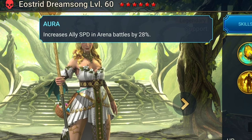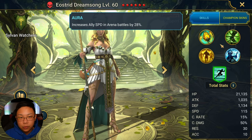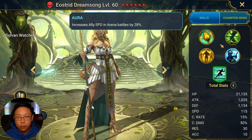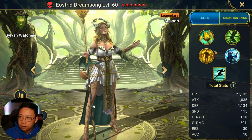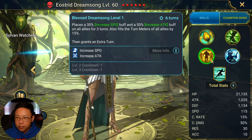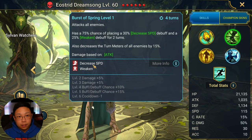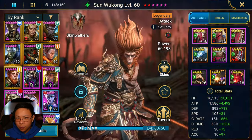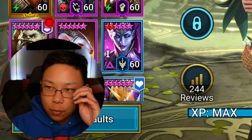She also increases ally speed in arena battles by 28%, so I can definitely see her being used in arena. Because of her abilities she can help set up your team: boosting turn meter, placing buffs, decreasing turn meter, and placing debuffs. The thing that's probably missing is Decreased Defense — both Weaken and Decreased Defense increase damage received, but I always feel like Decreased Defense does a lot more.